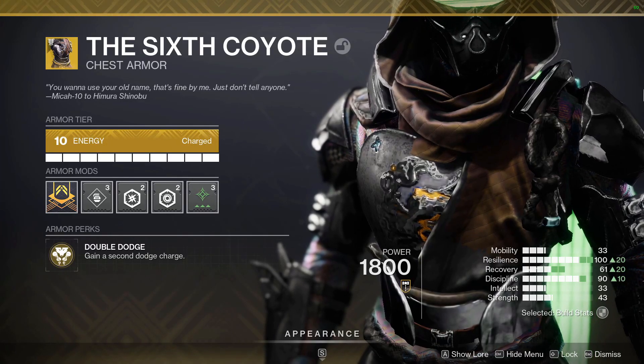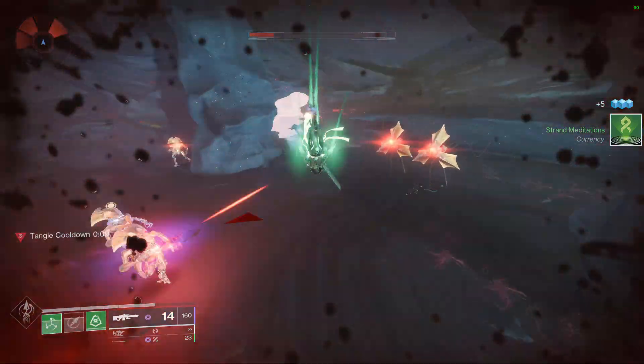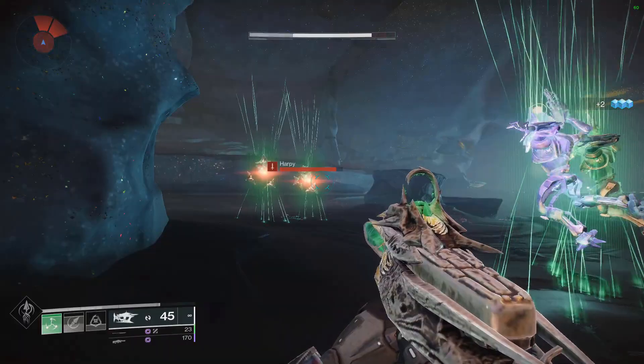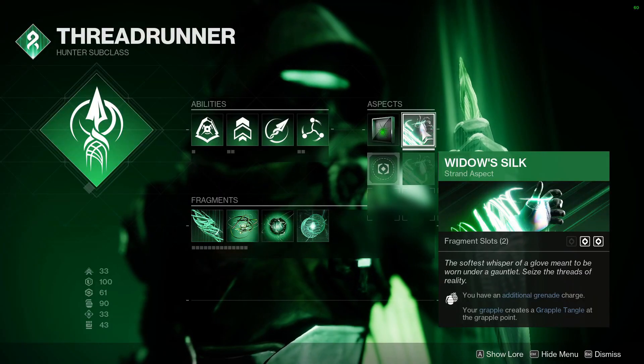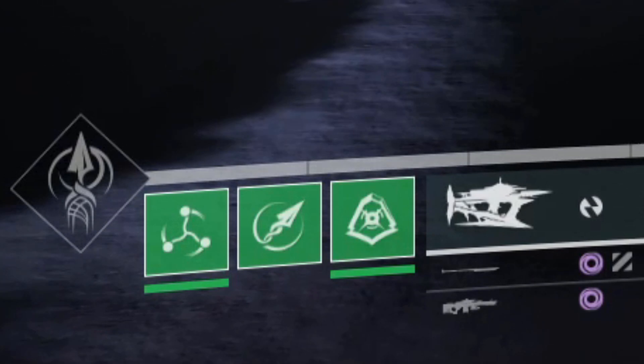We're using the exotic Sixth Coyote, which gives us two dodge charges instead of one. In Snaring Slam, we use up your dodge, suspending everything around you when you land. The other Hunter aspect is Widow's Silk, which gives you an extra grenade charge. If we utilize the suspend grenades, we now have four separate charges for abilities that suspend enemies.